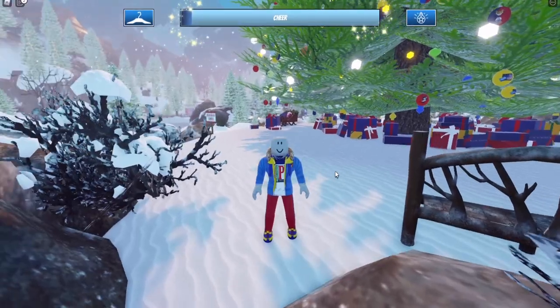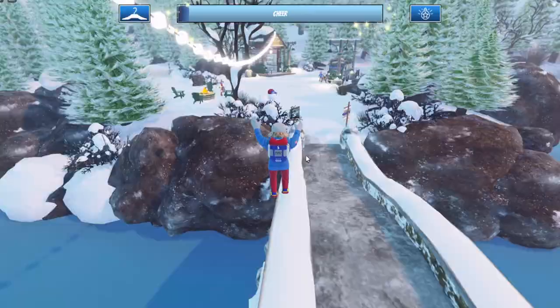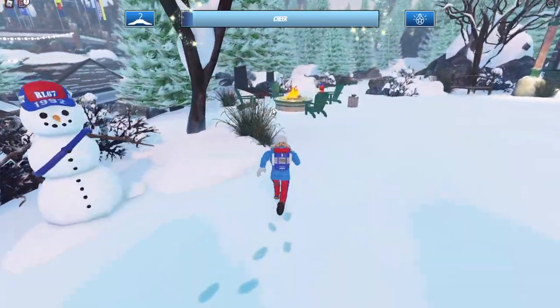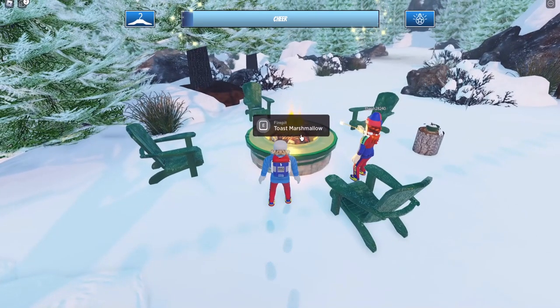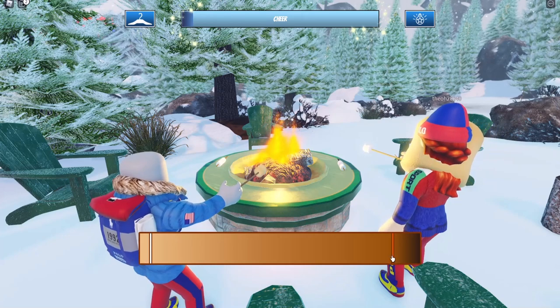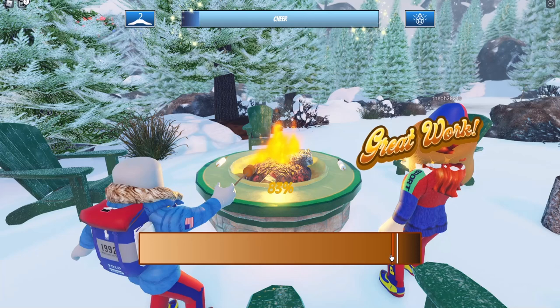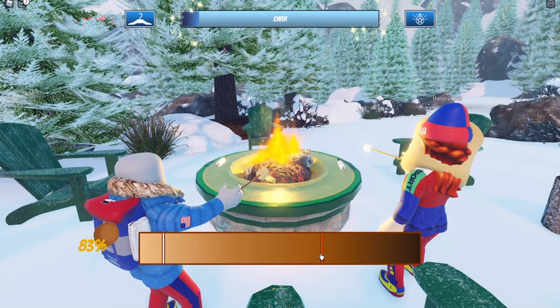There are many ways to increase your cheer, but the best way is to play this minigame right here. Just follow me — it's very simple. Go to this area, toast a marshmallow at the fire pit, click on E, and you'll need to wait until it reaches the end, then click as soon as it hits. I got 83%, and slowly as you play, your cheer will slowly increase.